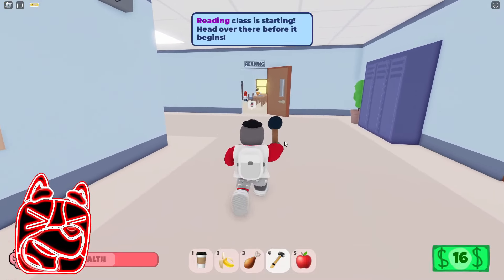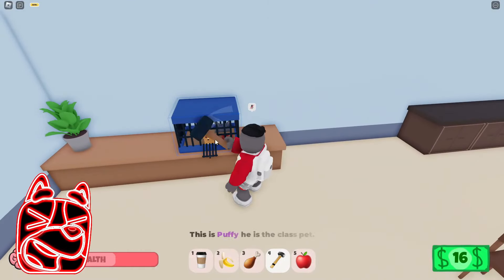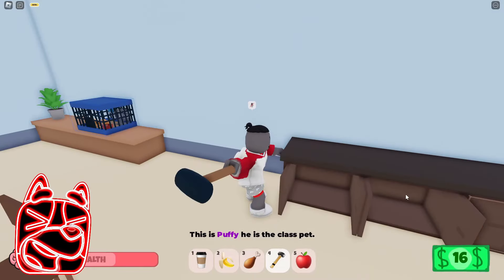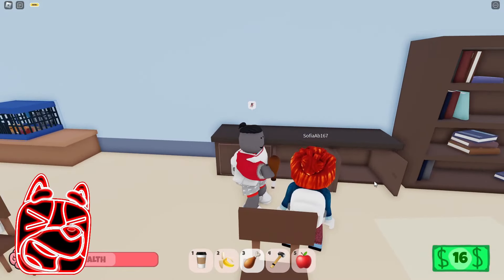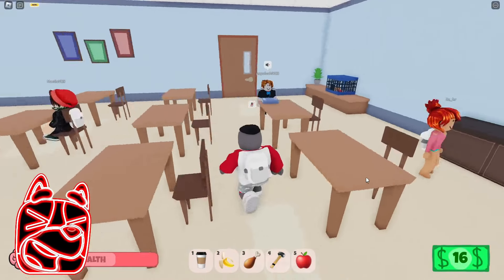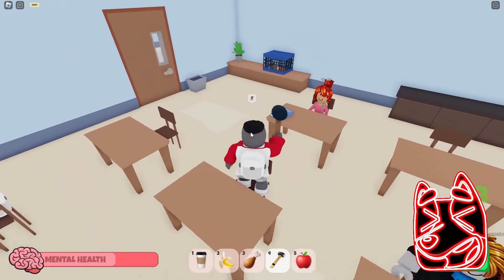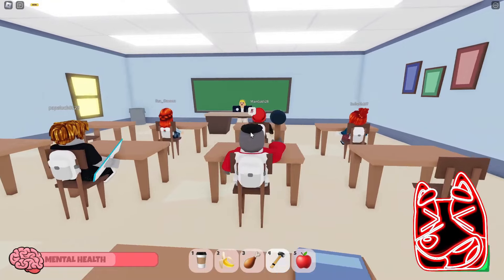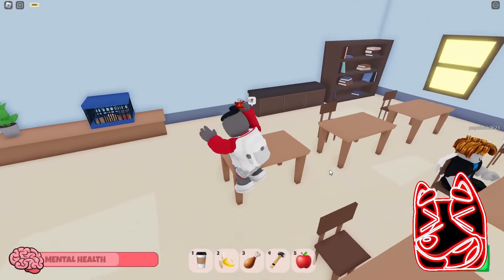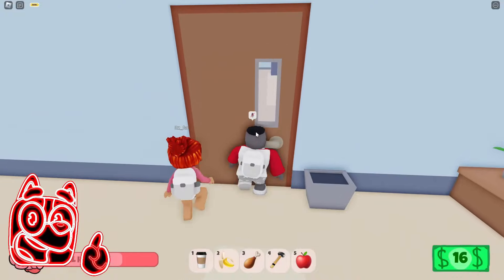Just look — in this classroom there is even a cage with a very cute hamster. It would be great if we could somehow feed it. Now we need to take our place and start gaining new knowledge. It's quite strange that we have a lesson with a teacher who is extremely silent — I think these guys should at least start saying something because it seems we are not getting any knowledge at all. Finally, this lesson is over and we can go about our business. I think now we should figure out where it would be better for us to go.